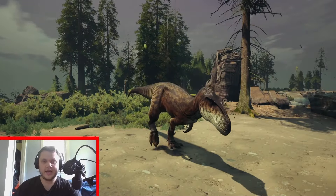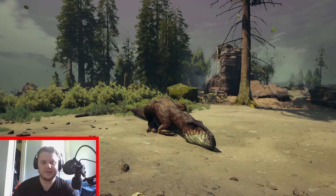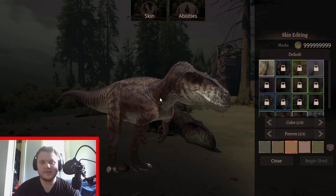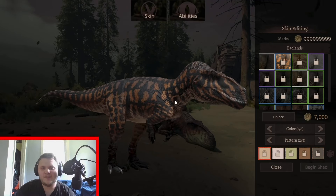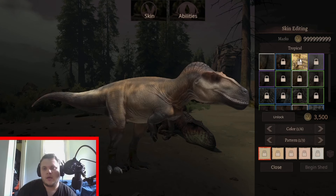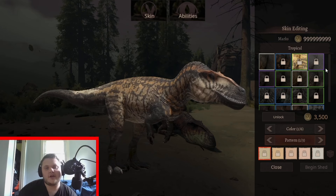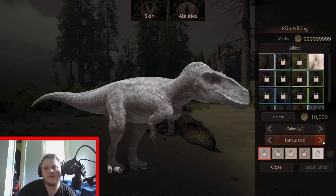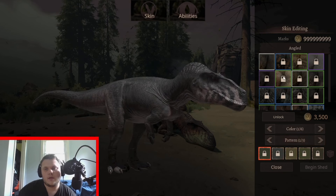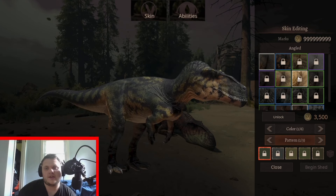Now let's take a look at some skins. Starting off we have the Badlands, which looks really nice — I like that pattern quite a bit. The Tropical is another nice one. Albino is just bland and white. Melanistic. And the Angle skin — ooh, that's a sexy skin.